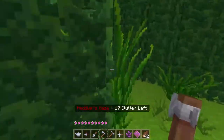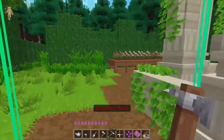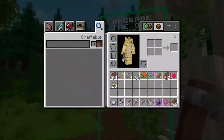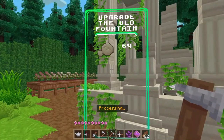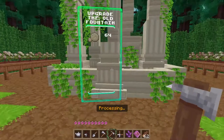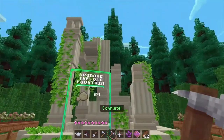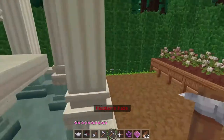Right here is where the special plant is gonna spawn. One eternity later — I didn't get all the clutter, but I had just enough materials to upgrade the old fountain. Whoa — oh no, more creepy statues.